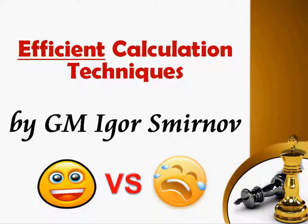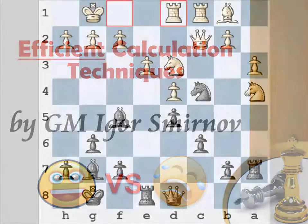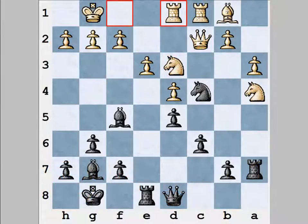Before we move on to the real meat of this video, let's test your current calculation skills. Please try to find the best move for black here. You don't just guess it — you need to calculate all of the relevant variations like you should in a real game. Click on the video to pause it and think about the position. When you're done, click to resume and we'll discuss the answer and how well you did.